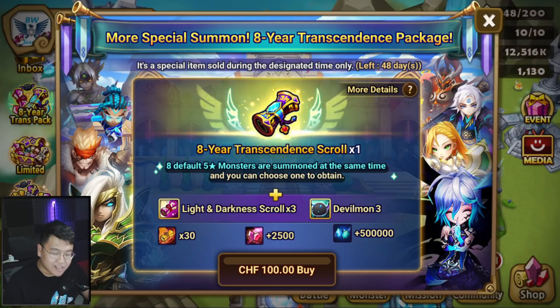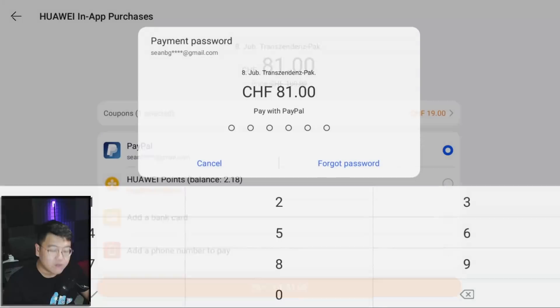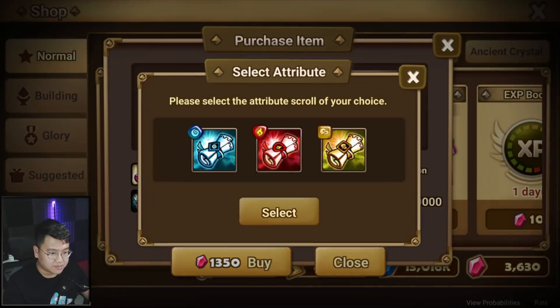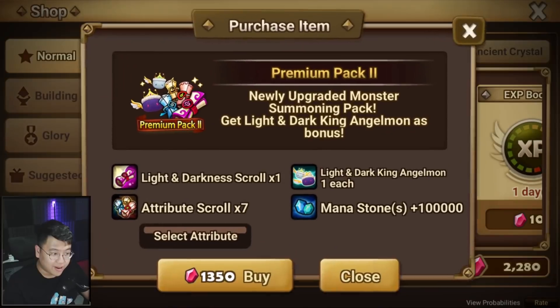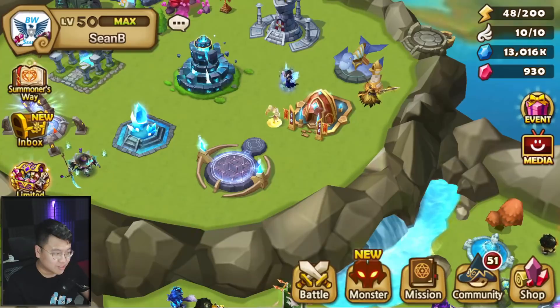Before that, I need to buy this thing. As you can see right here, that's a great coupon and they work directly with Summoner's War. So don't worry, this is not something illegal. Let's buy these packages as well — I really want the Fire unit. The new Fire units are pretty good. So I want to go all in with the Fire scroll.